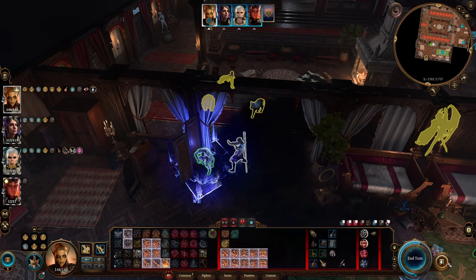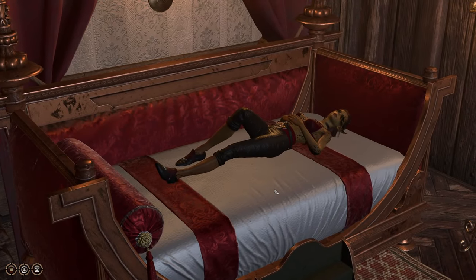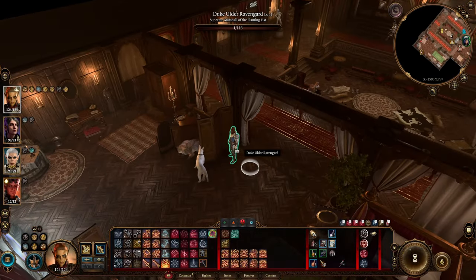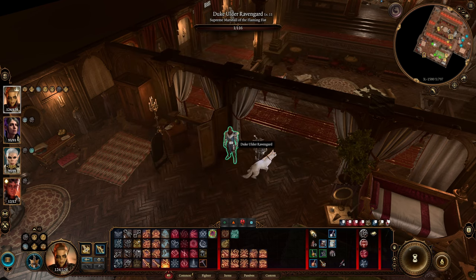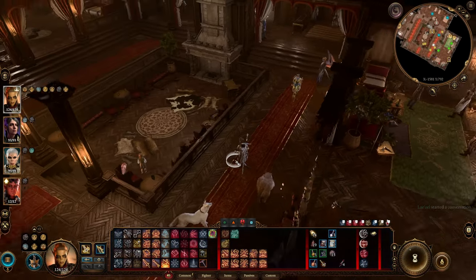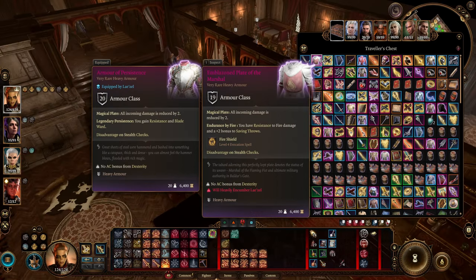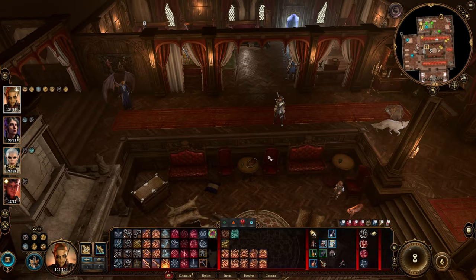Now exit turn-based mode, enter a long rest, skip the cutscene. Ravengard should just be chilling like nothing happened. He's at 1 HP, he doesn't have his sword anymore, and the armor is still on because it's tied to his model — he's heavily beat up but works just fine. This doesn't bug out any quests, because you can do this as soon as you rescue him, and you've probably already completed the Iron Throne and Steelwatcher Foundry by then.